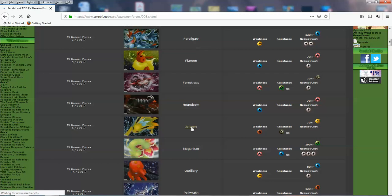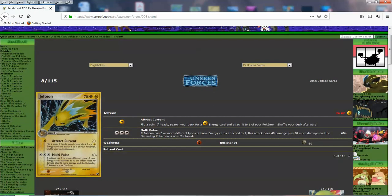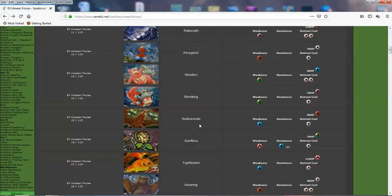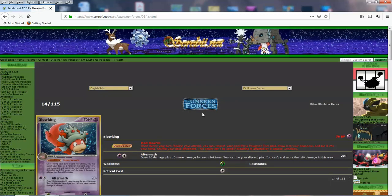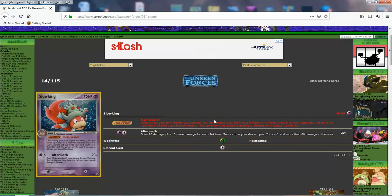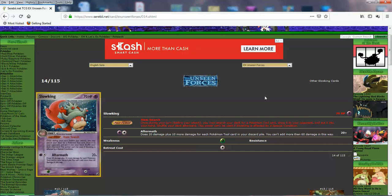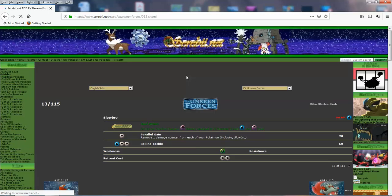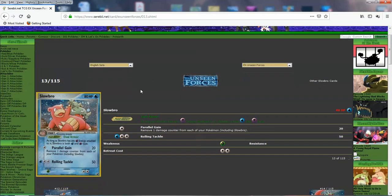Jolteon — there are probably a lot of good Pokemon in here. Let me find the really competitive ones. Slowking — Item Surge: once during your turn, you may search your deck for a trainer card, put it into your hand. And Aftermath: it does 20 damage plus 10 more for each Pokemon tool in your discard pile — you can't add more than 60 damage this way. So you used Slowking with another Slowking or Slowbro — you'd discard tools from your hand and do high damage, then when you have enough tools in your discard, use Slowking's Aftermath for high damage.